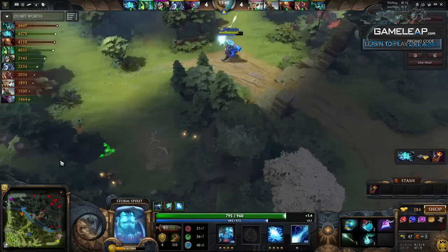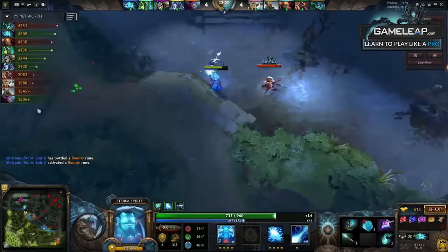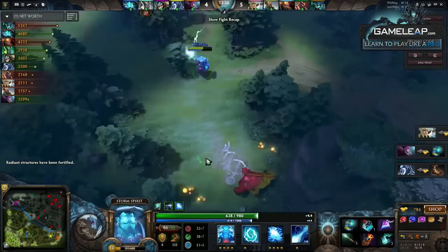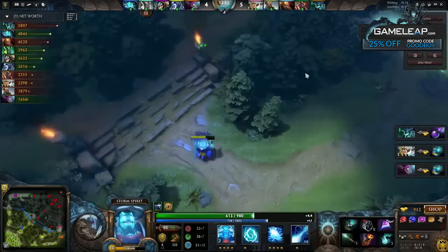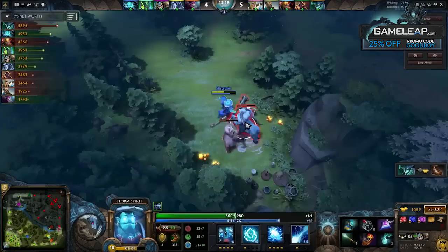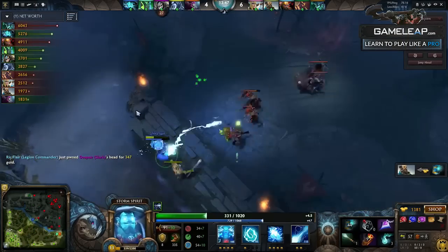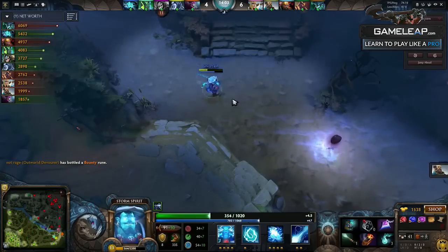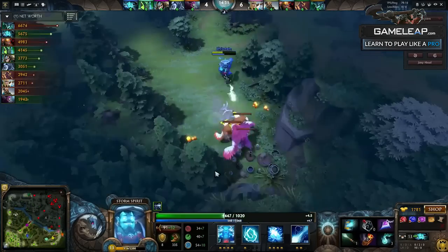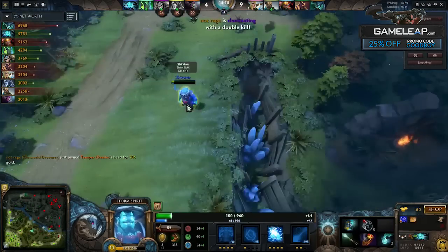We're going to fast-forward to about 16 minutes where I want to show you the first example of recognizing how game awareness and knowledge of what the enemy team's information is giving you allows you to get kills that most players at 3k — and really anywhere — miss. The strength of people's ability to do this increases with their MMR. It's very drastic when you understand it as a 7k player. The whole concept is understanding the information being presented to you by the enemy team — but also recognizing what information you have about them. I'm going back to base and then heading back to top. This is my first example.